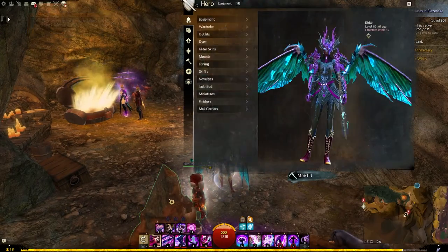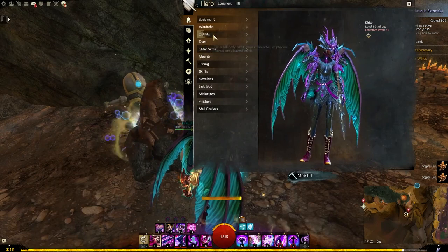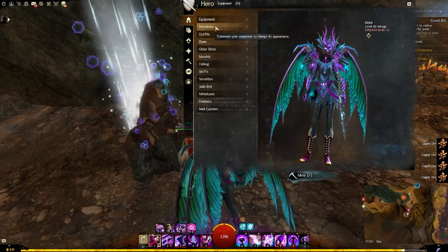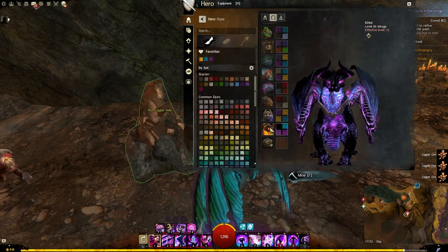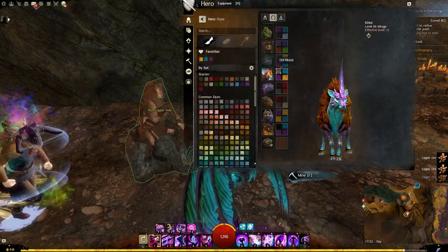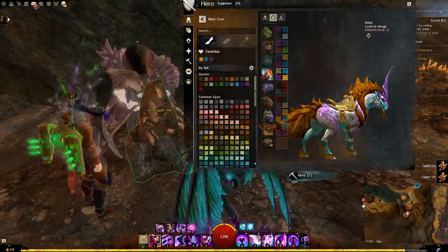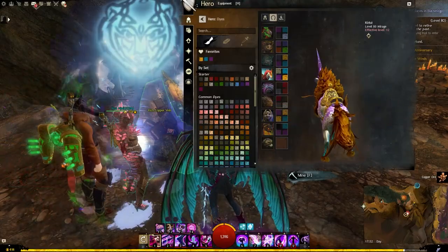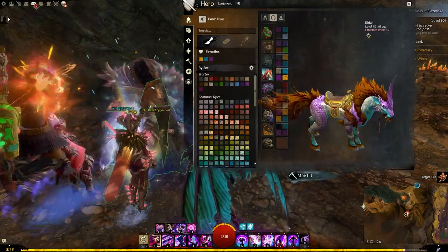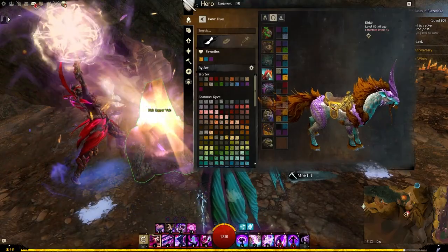The dye channels here — the dyes on this Kirin are Old Nickel, Robin, Grapegum, and Pyre. I like Pyre on the hair actually — it kind of balances nicely. It's not too bright, basically.